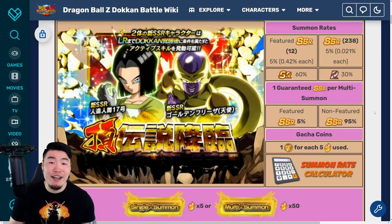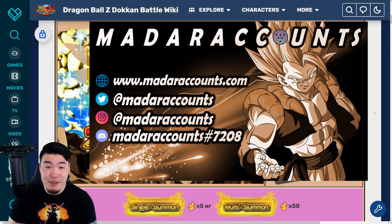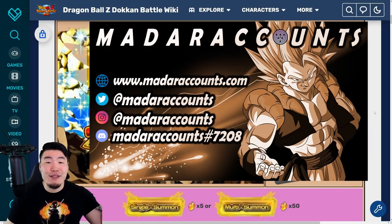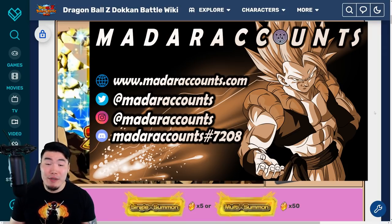Before we get into it, I want to give a quick shoutout to the sponsor of today's video, Madara Accounts. They are an online store for stacked Global and JP Dokkan accounts with thousands of stones, as well as some really good units for very reasonable prices. If that sounds like something you'd be interested in, feel free to check out their website in my description. You can use my discount code TIGER for 20% off your entire purchase. We've been working with Madara Accounts for quite some time and not a single person has ever complained. I know the owner personally, so I know they are a very legit business.